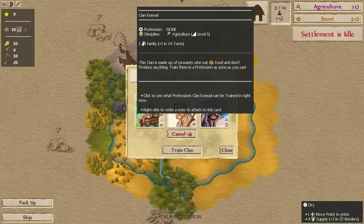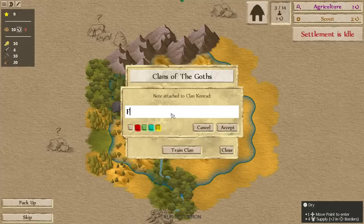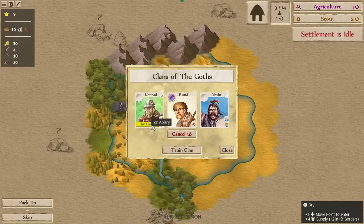Let me show off another cool feature. Since we have an idea of what we want to do with Conrad, if you look at the tooltip it says right-click to write a note and attach it to this card. So we'll write 'for apiary,' hit accept, and you can see there's now a little sticky note. If you close the screen and open it back up, it's still there — same if you train them as a scout, it'll stay at the bottom. This is a good way to keep track of plans in a game where there's a lot going on.